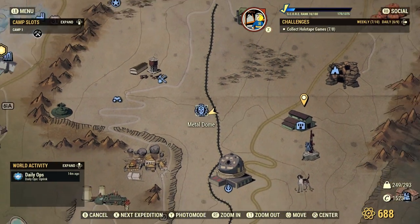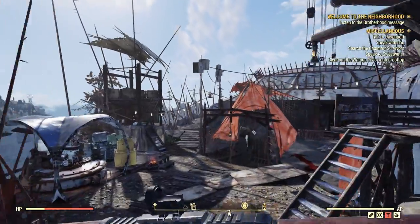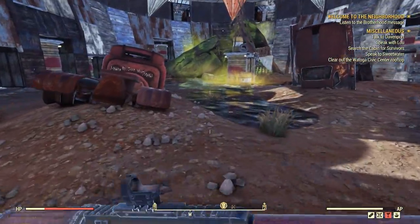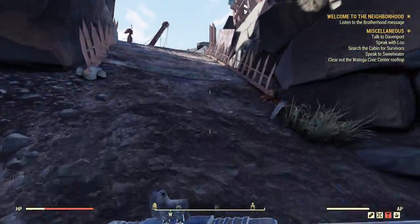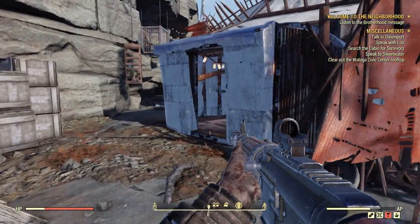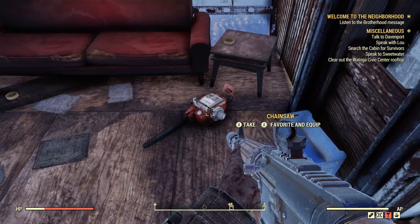For chainsaw number two, here at the metal dome, this one's another fast location. Once you spawn in, you just want to go through the middle. Anyways, you want to go on over to the other side and find this little metal room. Once you enter on the bottom right, you'll find the chainsaw lying right there.